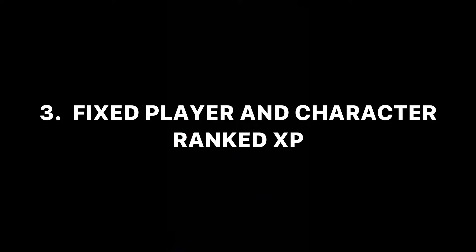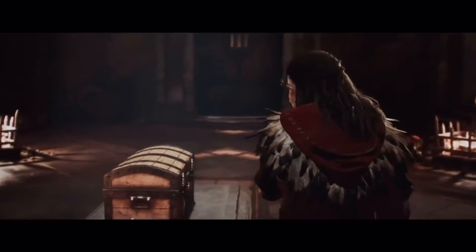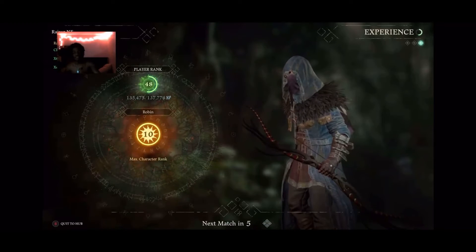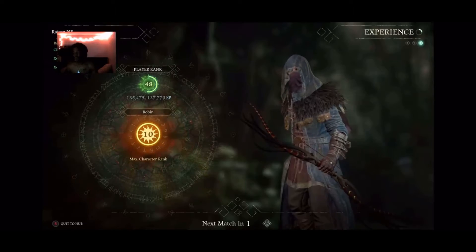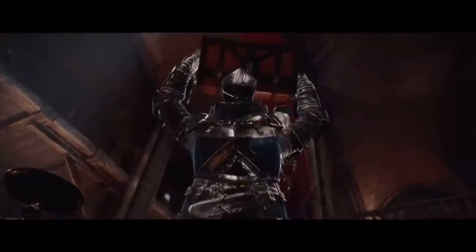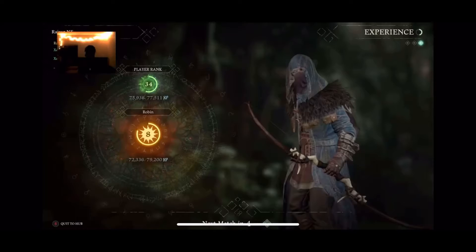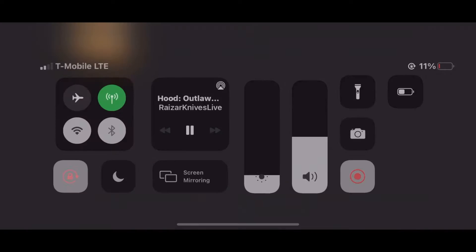Fixed player and character rank XP. So this is my player right here — he's already maxed out. But when I was leveling him up, my character kept going up and down when I was at level 9. I think it was because of how you were playing and how many kills you're dropping with the character you're using. I didn't know for sure, but I feel like they need to explain that more, because people were wondering why they'd drop back down from where they were.